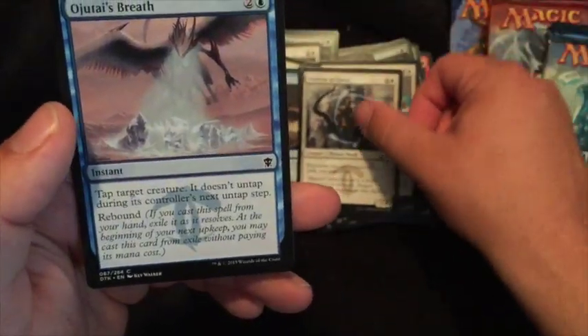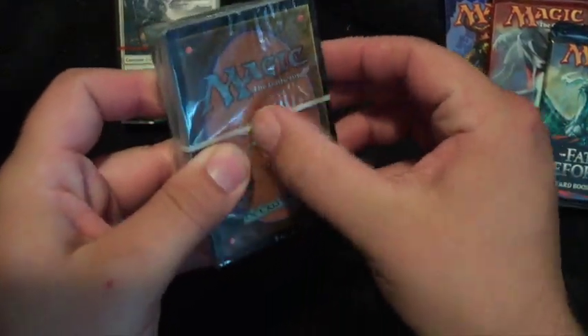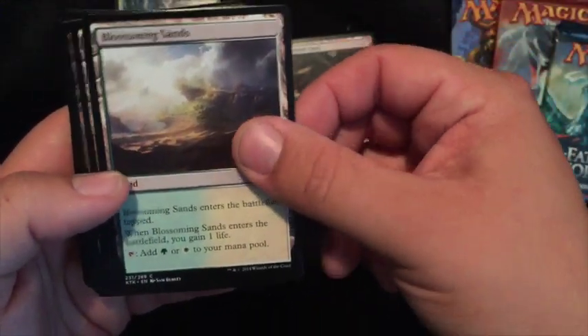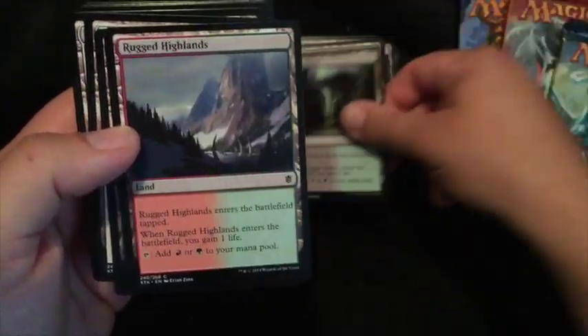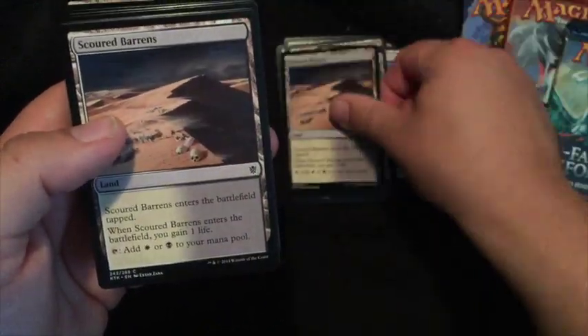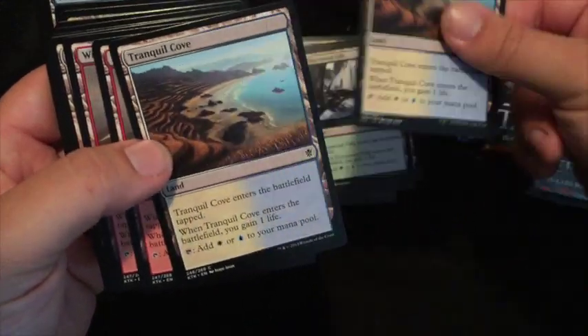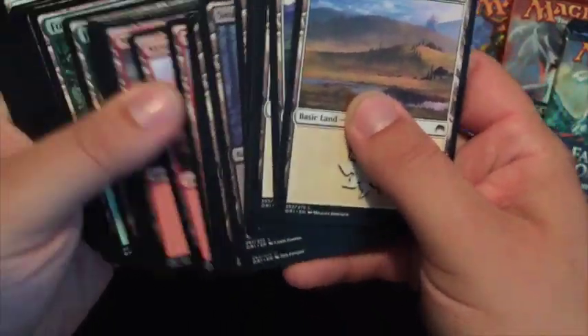Student of Ojutai — a pretty good mix of stuff there. Bloodfell Caves — that's a nice land that gives you a choice between two different types of mana. Looks like there's a couple of these dual lands, which I like. That's kind of neat. You would be embarrassed for me if you knew how excited I am just to sort these cards out. I'm really looking forward to it. That is a lot of non-basic lands there.